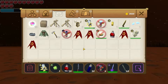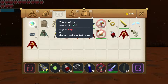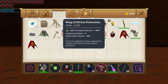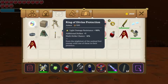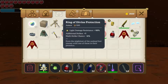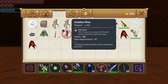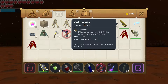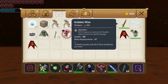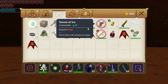Let's head into our backpack and check out exactly what this guy was dropping. We have the Totem of Ice, which requires a mage and slows down all enemies in range. We then have the Ring of Divine Protection — armor 100, light damage resistance plus 10%, additional strike chance plus 1, and multi-strike chance plus 4%. Then there's the Golden Woe sword, which does 160 damage, has an 18% chance to restore 20 health when struck by spell damage, health plus 85, and mana regeneration plus 17.